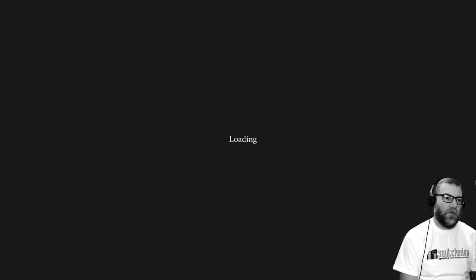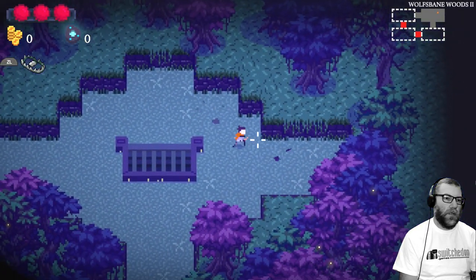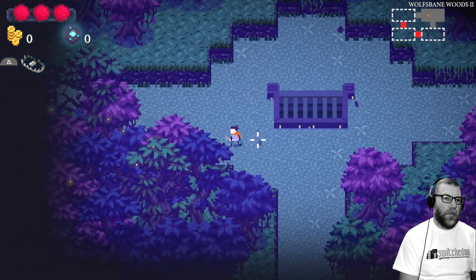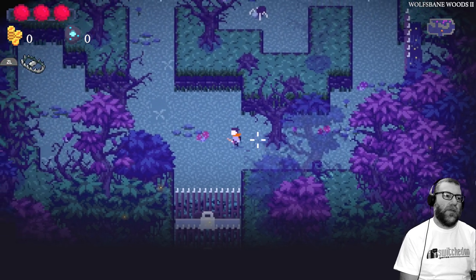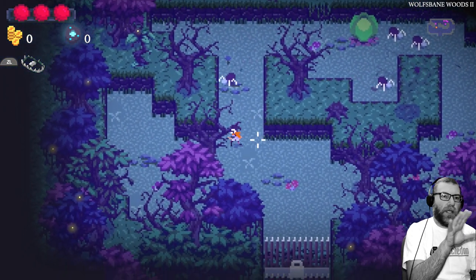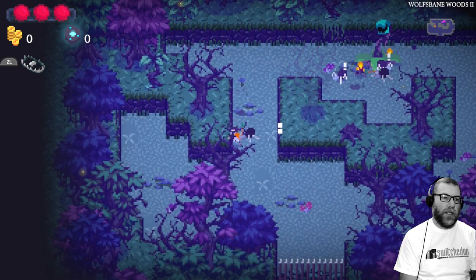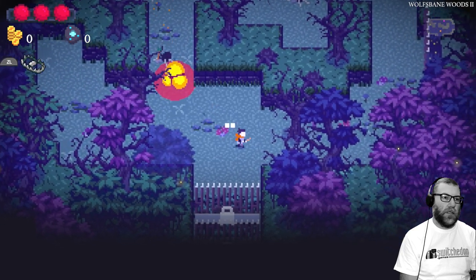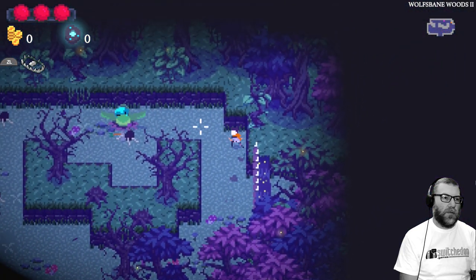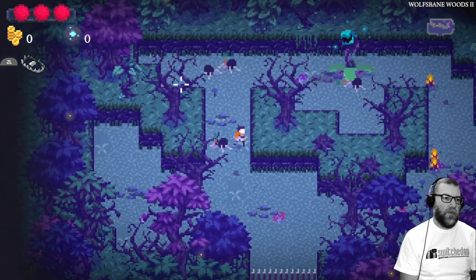On each level you're looking for these staircases to take you down to the next floor, and eventually you'll get to a boss. These levels — whilst each screen isn't randomly generated, so the level block isn't random — they are ordered randomly within the current run, so it gives the game some randomisation.